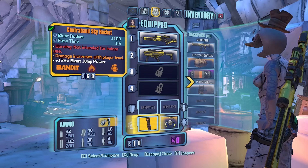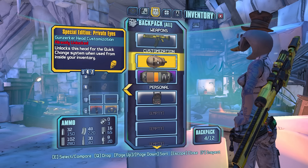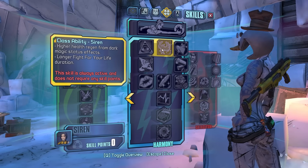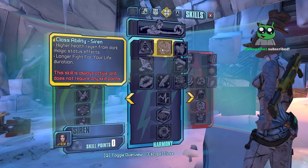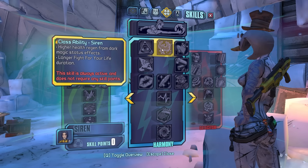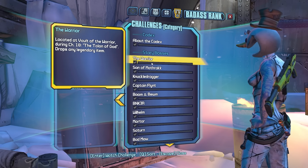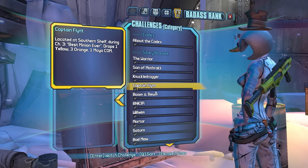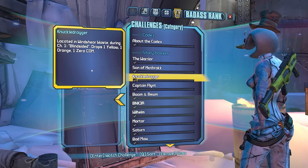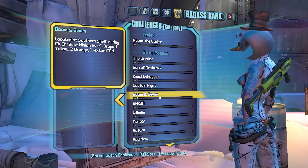For the mod there are two different types of legendaries: dark orange which is your good legendaries, and yellow which is your standard legendary. Every class has a new passive skill, and for Maya you get higher health regen from dark magic and status effects — that's gonna be huge — plus longer Fight for Your Life duration. If you don't want to check the online drop list you can go to your challenge tab and see what every single enemy in the game can drop. Knuckle Dragger drops one yellow, one orange, and one Zer0 comm, so you know where to target farm specific things.